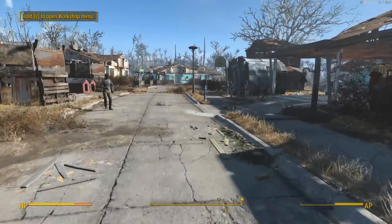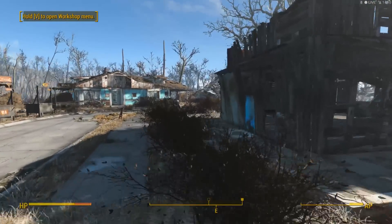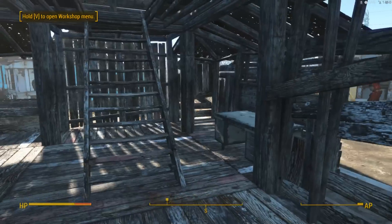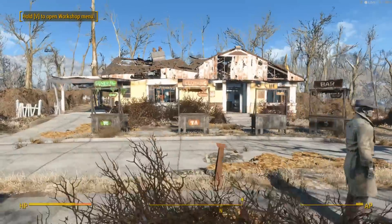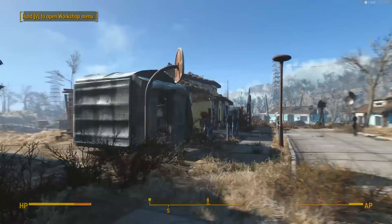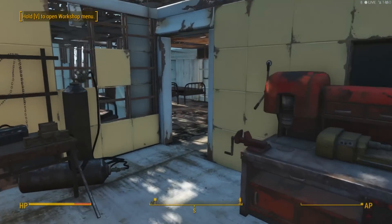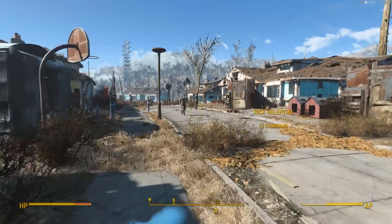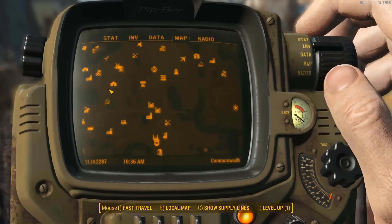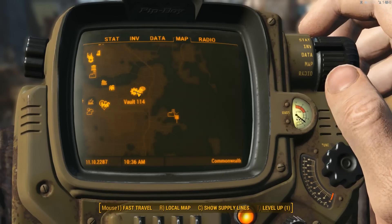Where's Preston? I need to find Preston. I don't know where Preston is. He's usually walking around. On this episode of Fallout 4, I know where Preston is — he's probably at the castle waiting for me. So we're going to go south to Vault 114. We can show supply lines — that's cool. We've got a supply line from there to there.